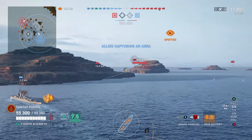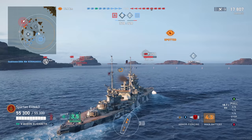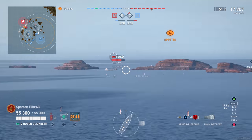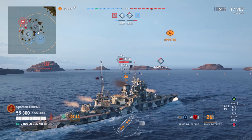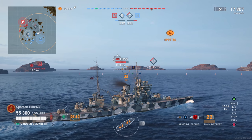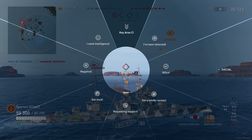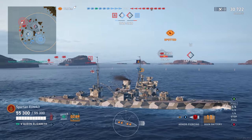We can fire out to 17 kilometers, and that first salvo was 17,000 damage. Now he's angled out slightly — we take the shot again. Look at these railguns. Another 13,000 damage. In the first two salvos we've scored 30,000 damage, averaging 15,000 damage per salvo. Not too shabby.